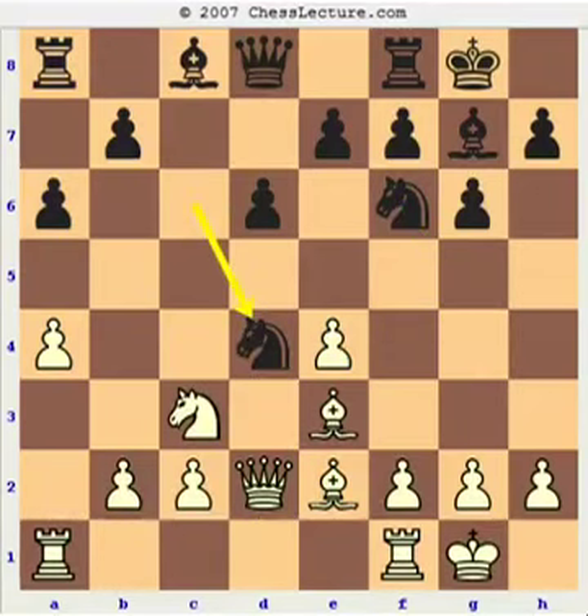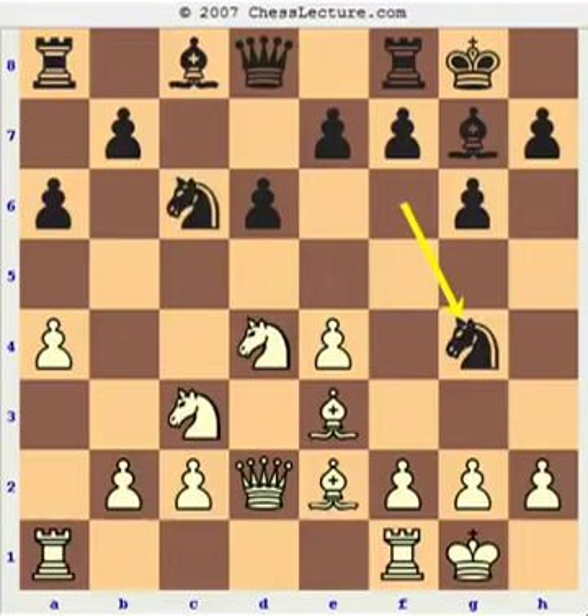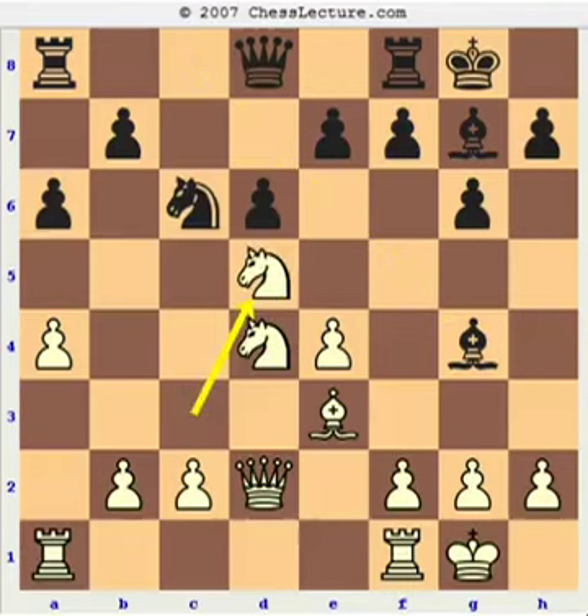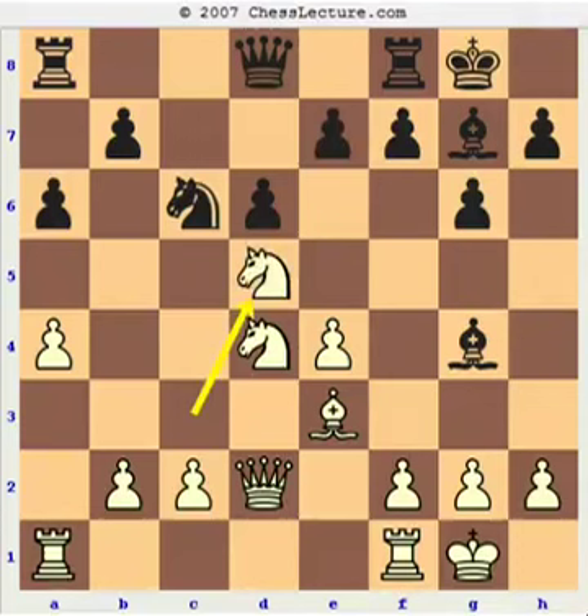My opponent decides to simplify with Nxd4, but let's quickly take a look at Ng4. In this case White should give up his light-square bishop, and after bishop takes, perhaps Nd5. It's really hard for Black to get rid of the powerful knight on d5, because after e6 the knight can simply go back, and now the bishop on g4 is completely misplaced. So I like White's position — White has a small but lasting advantage.